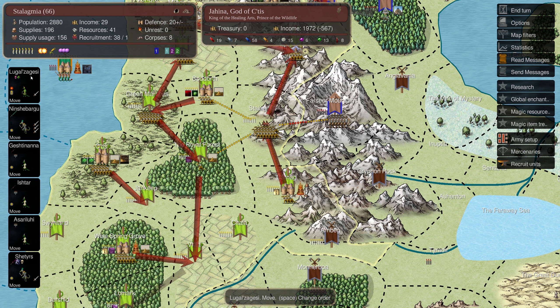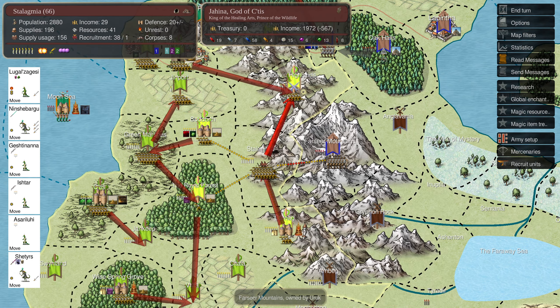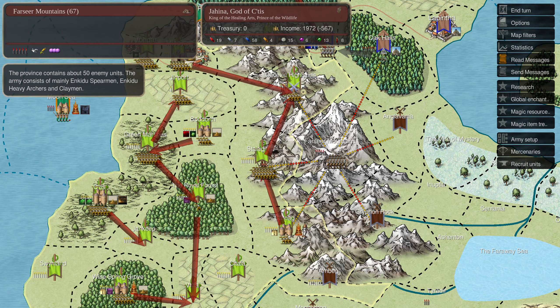Lugal Segesi is moving north. We're not actually going after these - wait, they can't come across here anyway. It is actually fall, and as you can see it's not possible to get through the mountains. Okay, that's good.